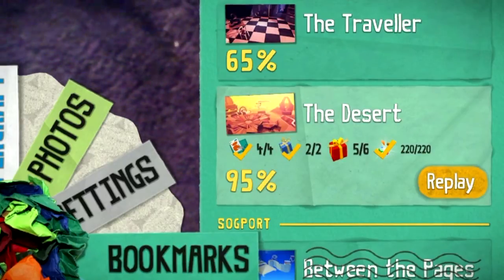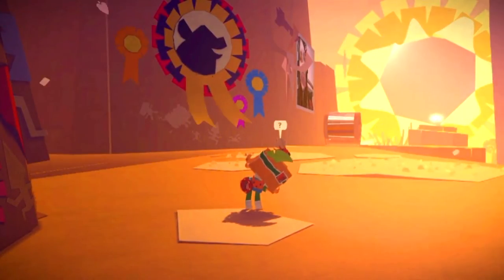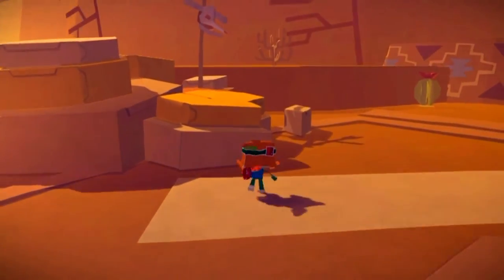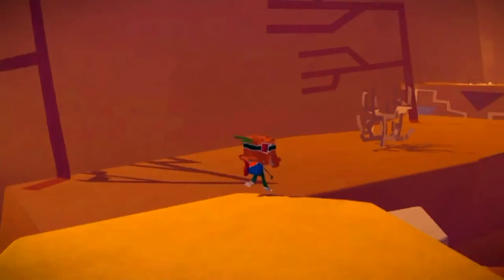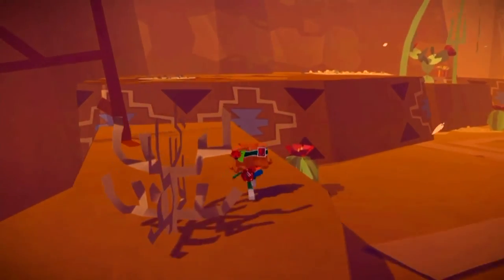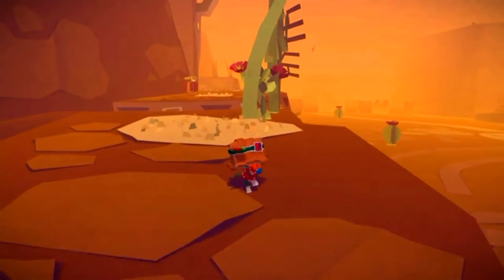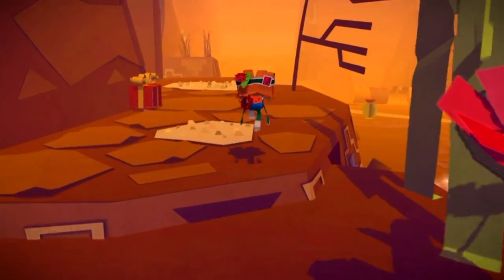For the first red present you need to have ridden the pig, then turn around and make your way up these platforms. Keep going along this direction, jump up here, and there is a red present just here.